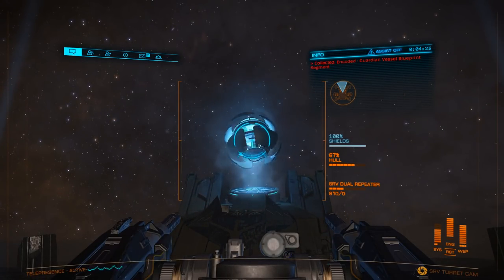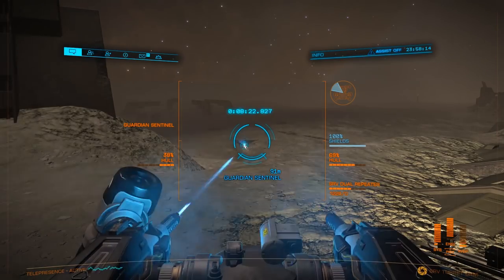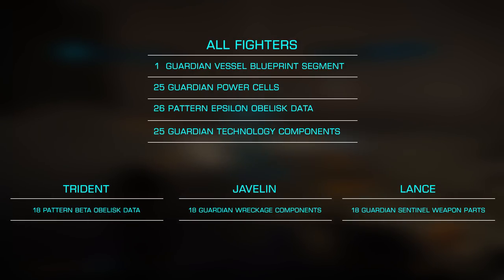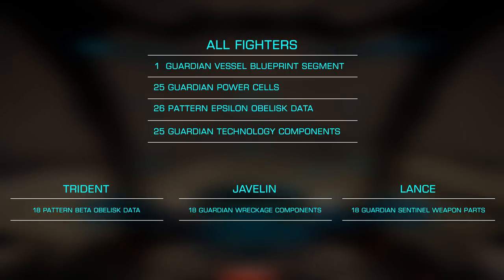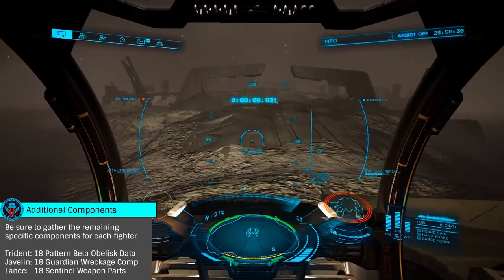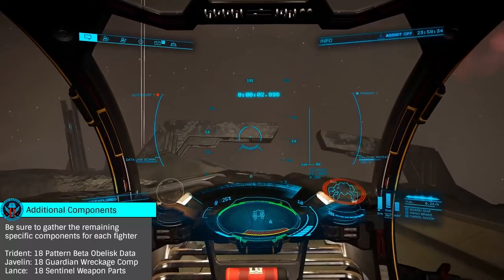Now that you have the Guardian Vessel Blueprint Segment, you'll need to obtain the remaining Guardian items — the 25 Guardian Power Cells and 25 Guardian Technology Components. These can be gathered from both the sentinel wreckage and from the destructible panels on the structures and spires that litter the site. Destroy these panels and scoop up these materials either as you charge the beacons or once you've completed the puzzle and destroyed all the sentinels.